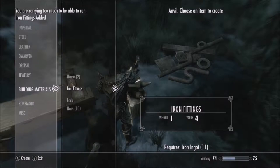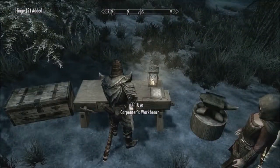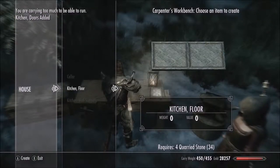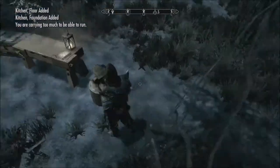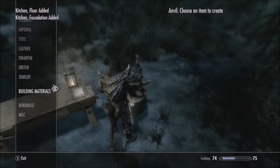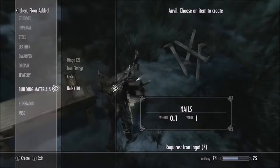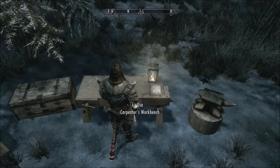And there we go. All right, that's good. We'll make the doors, the foundation. And I'm already out of nails. Well, at least my weight's gone down because of all the materials I'm using. Okay, I'm running out of iron quickly.